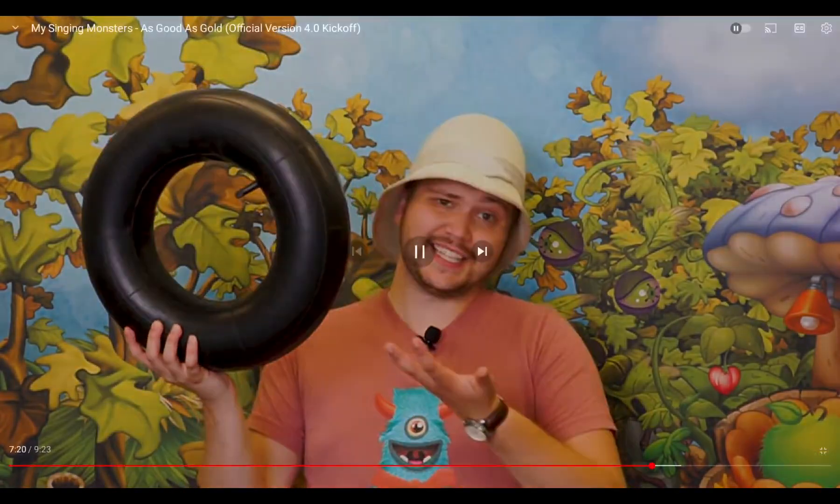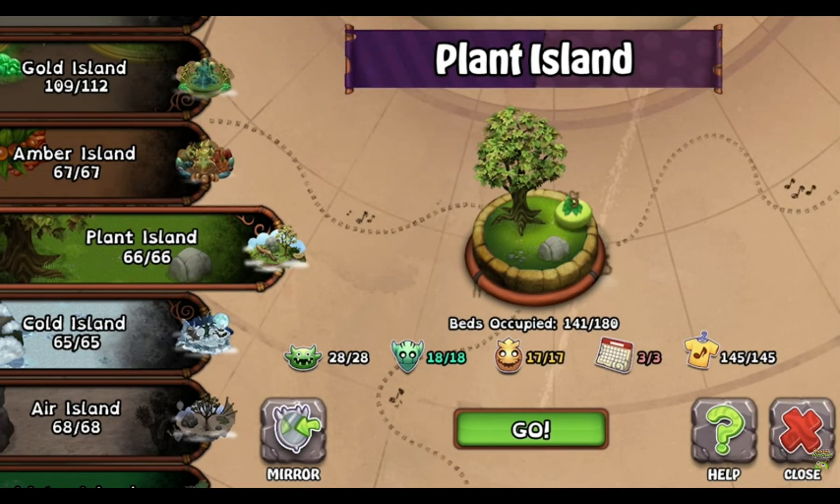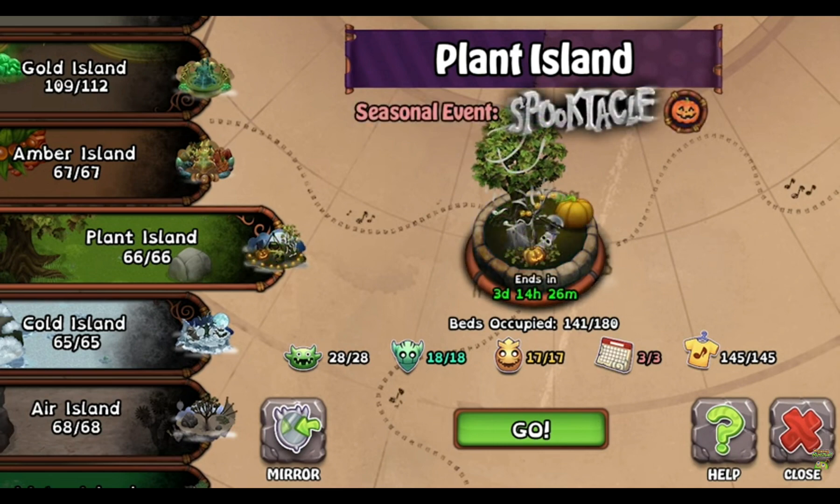Monster World — a donut. A donut! Important information like Beds Occupied and a more detailed breakdown of your selection progress in the Book of Monsters is displayed. We also plan to improve greater visibility for active seasonal events.